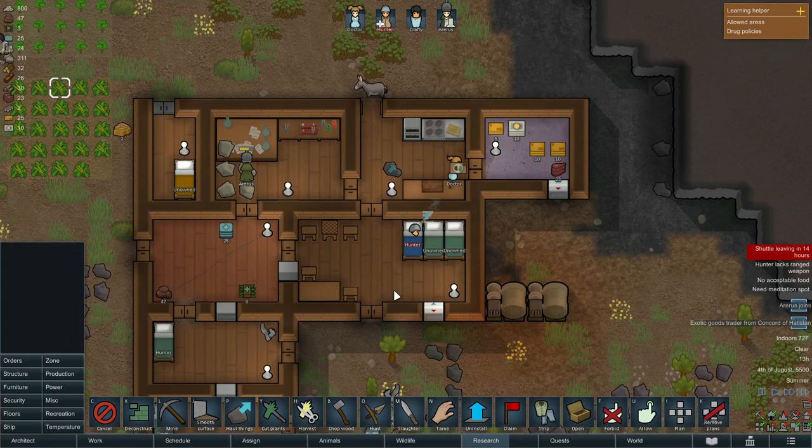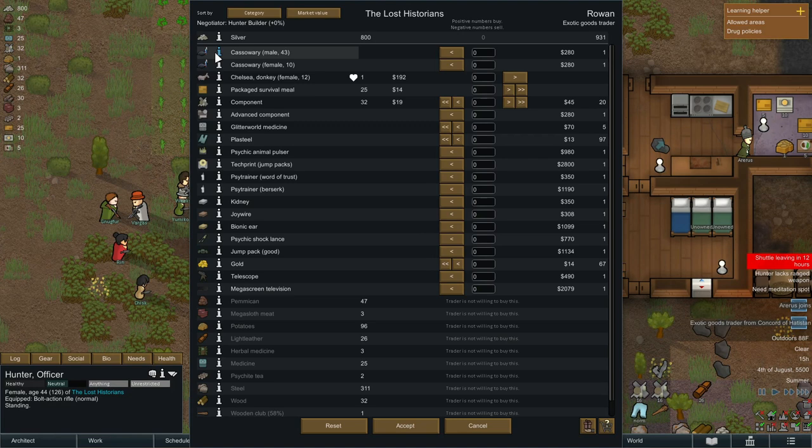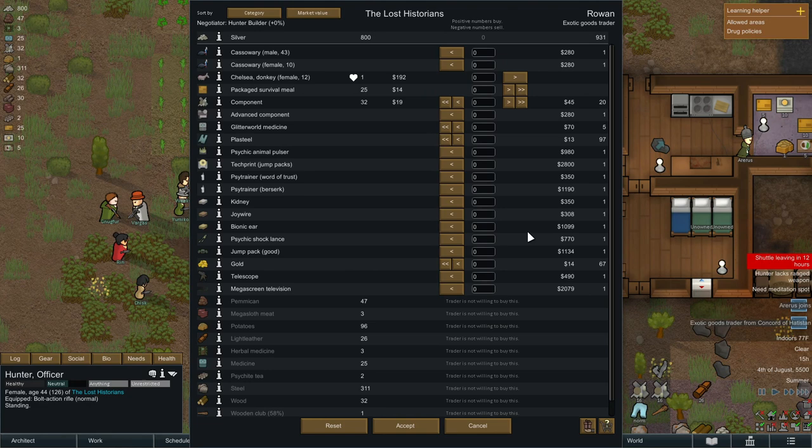We've got a trading party that's arrived. Let's see if they've got anything worth trading for. There's some animals we could trade for — I don't know if that's something I need at the moment. Definitely don't need meals. Advanced components might come in handy. Glitter world medicine. Plasteel. A psychic animal pulser — what does that do? It drives animals in the region into a manhunting rage, so I don't think that's something we want. There's a kidney — not something I think I need at the moment. There's a mega screen television but it's 2,000. I don't really have anything of great value to trade, so I guess we're going to kind of pass for now.